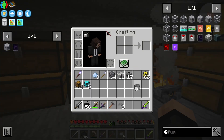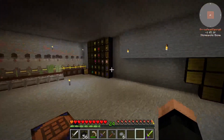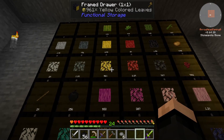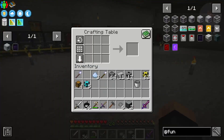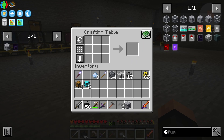I need a bucket, which is already in my inventory. And I need a couple pieces of wood. And we are going to make a fluid drawer.